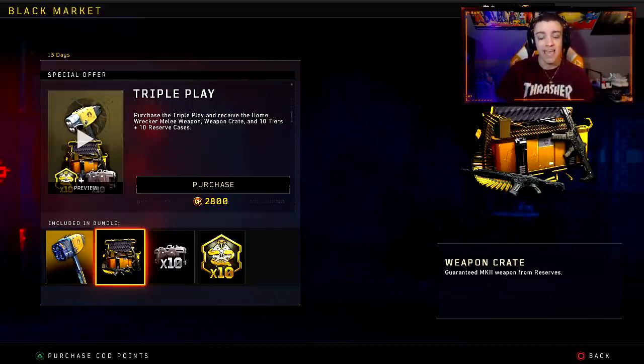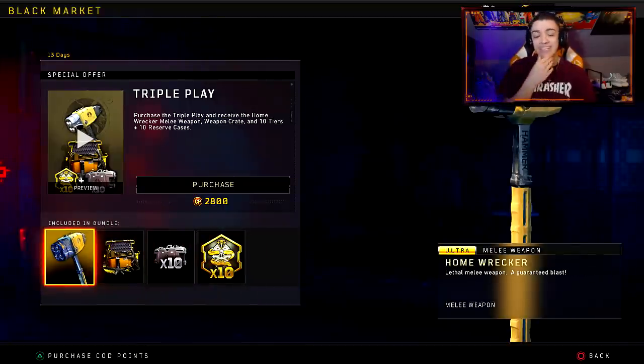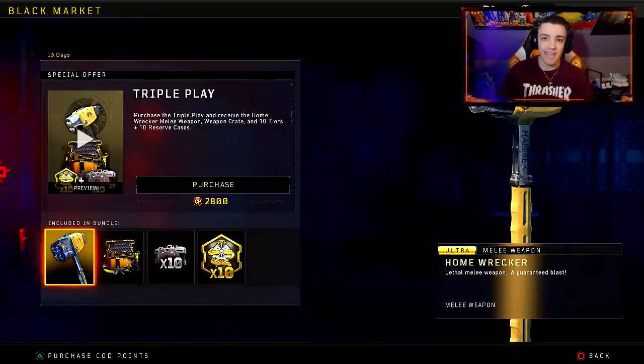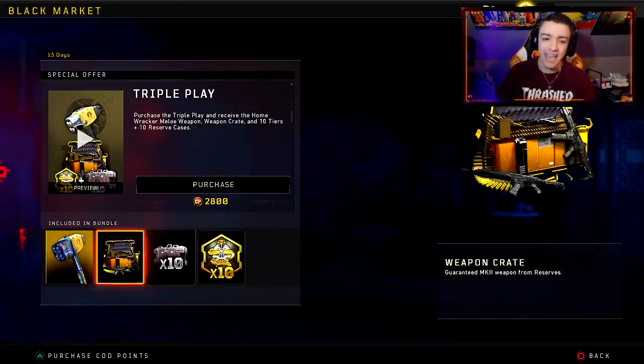You can also get an additional weapon crate by purchasing this bundle, which guarantees another Mark 2 weapon, plus 10 cases and 10 tiers. It's just really an expensive bundle. I kind of wish things were separate. Like, the new Vendetta sniper — the Mini-14 sniper rifle that's been leaked and I've been talking about for a while — it's not even in the game. They did not release the sniper rifle, and the sniper rifle should have been included within this bundle.